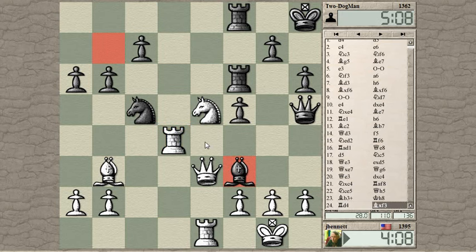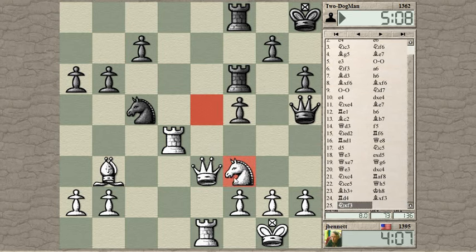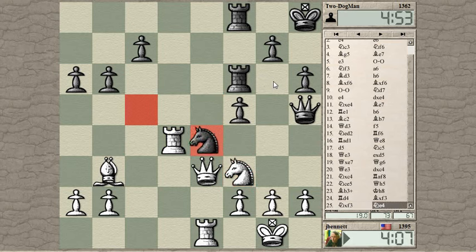Now we can play knight to e4. He goes for the exchange first. Queen can get back to the g-file now. So knight to e4 is played in this moment — that's not a bad move, really.